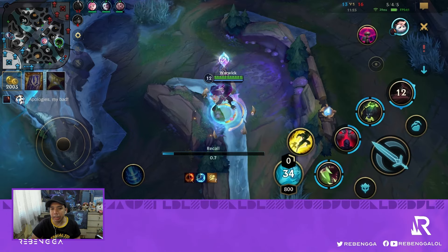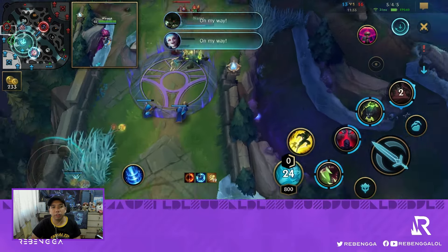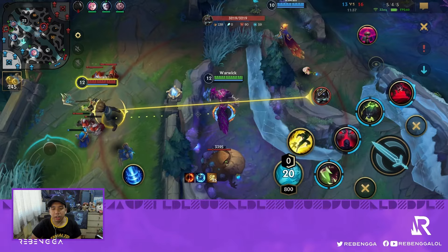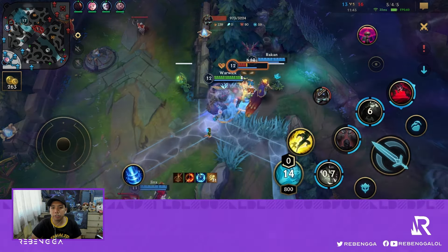Looking at the Kayn, he went for the red form — maybe because he couldn't get any stacks, since if you look at his runes he went for First Strike. With Randuin's Omen, this is really good on Warwick. They have a lot of AD in their composition with Nasus Q and Draven's damage, so Randuin's is perfect to mitigate that kind of damage.